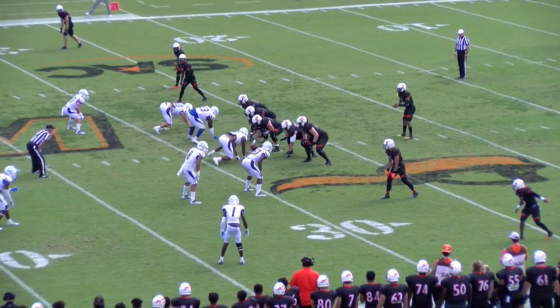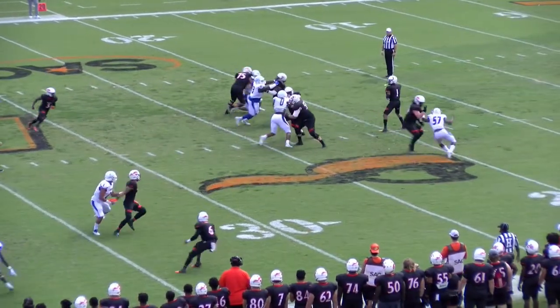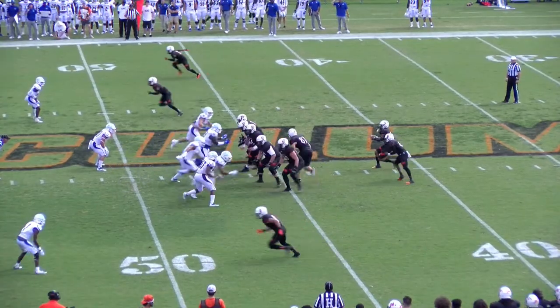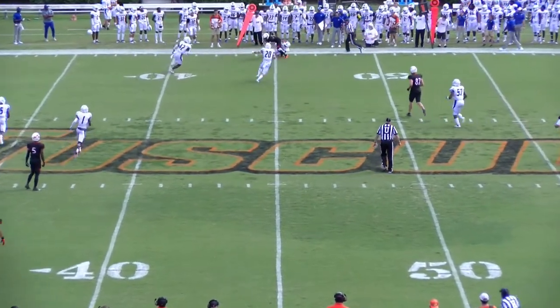Second down and 13. Pioneers empty the backfield. Corbin working from the gun. Four-man rush across the middle — wide open at the 45. Corbin comes with some tempo, gets to the line of scrimmage quickly. Corbin to pass, looking — rolls the pocket to the far sideline. A long throw, complete to Agero.